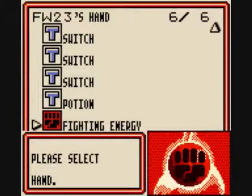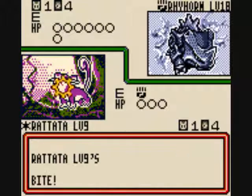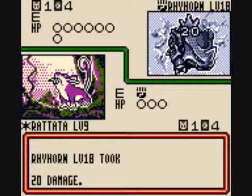So it's Charmeleon. Let's put a Fighting Energy on Rattata and attack with Bite.